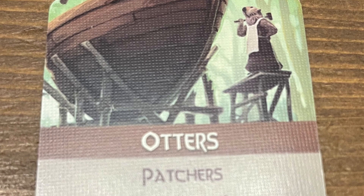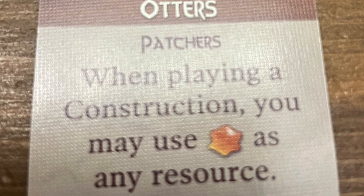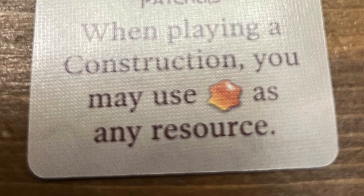My number eight is the otters. You can use resin for anything — building anything. Especially when you build a resin refinery, and with forest locations and market spots offering three resin, you can just go get resin every single time and build whatever you want. People maybe overlook that one, but I like it. Number eight: otters.